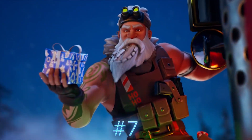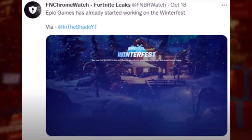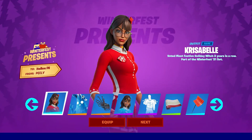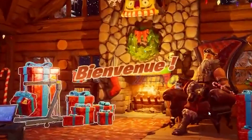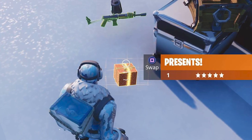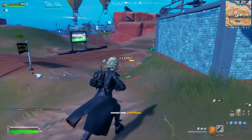Fortnite Winterfest is also confirmed. Inside of Chapter 4 we will be seeing the Winterfest Cabin return — FNBR Chrome Watch said Epic have already begun working on it. This means we will see the return of 14 free presents, including a free skin, a free emote, and a free pickaxe. We will also see the return of the Snowball Launcher, the present in Battle Royale, and the Snowball Grenade. I cannot wait to see the return of the Snowball Launcher and the Winterfest Cabin.